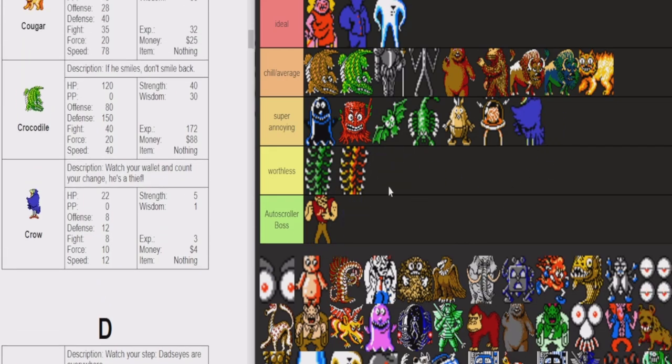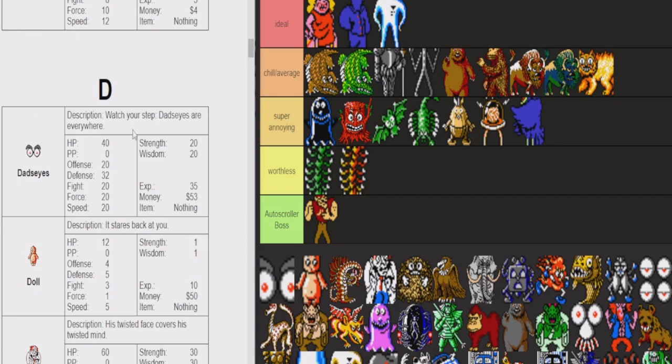Crows — super annoying. They only give $4, and they're the first enemy you can encounter that can steal your food items. That is not okay. When they steal your food items, that is so lame — especially your bread. If you want your bread for teleporting, not even for eating, he steals it because he wants to eat it.